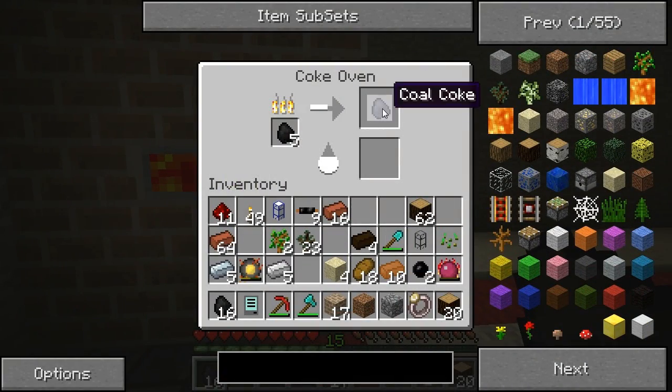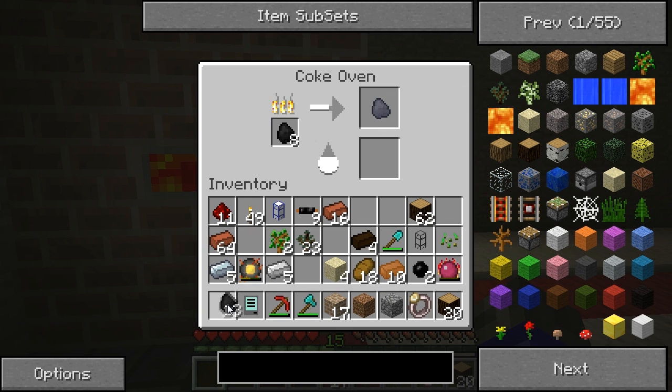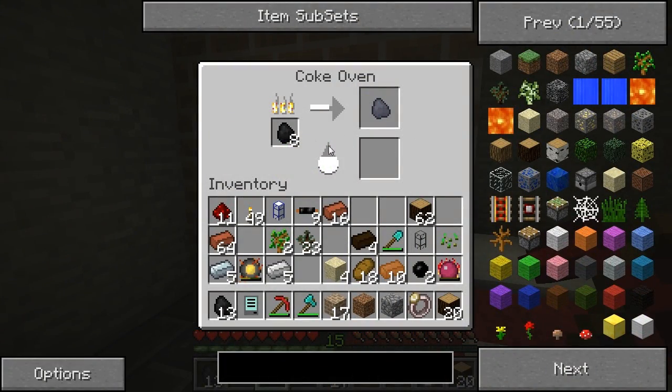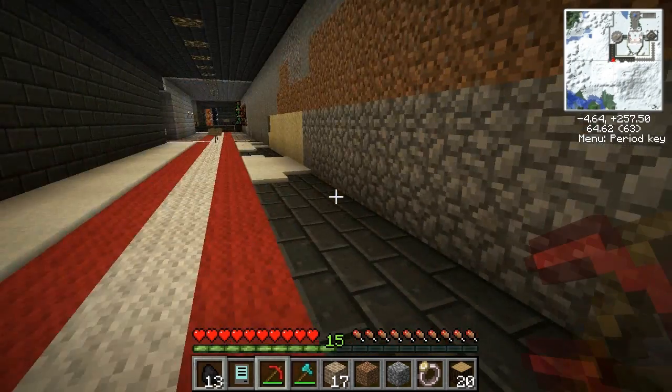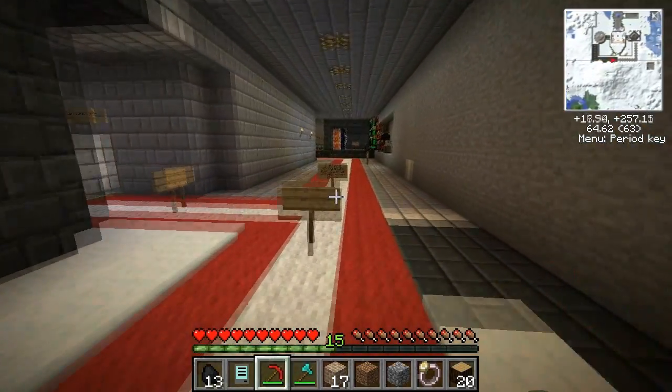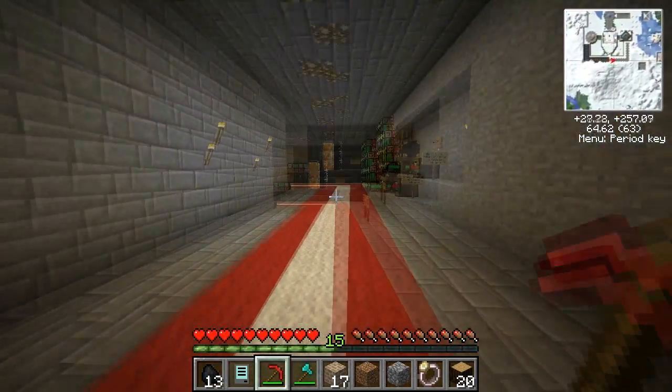So let's see how our coke oven's doing here. You can see we're getting coal coke — that's basically a more efficient version of coal. And we have a bit more coal, so we'll go ahead and fill that on up. You can also see that the drip here is filling. When that fills up, we'll start getting creosote oil, and we need creosote oil in order to make ourselves the rails, which we're gonna need in order to make our world-destroying device.